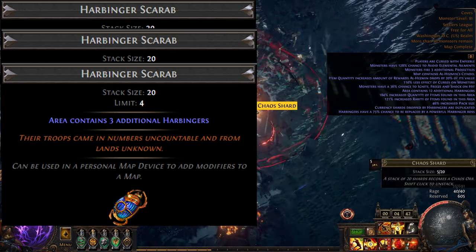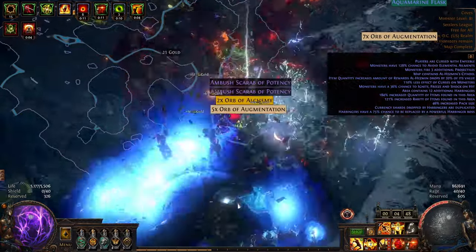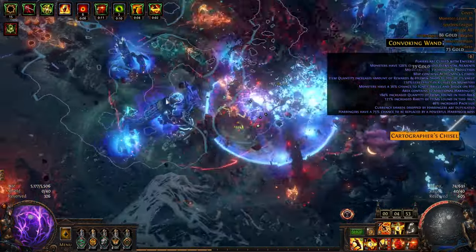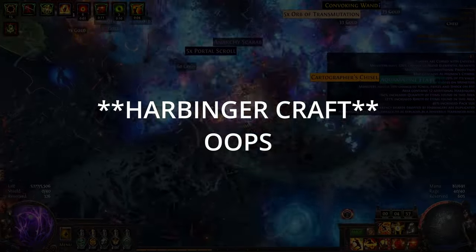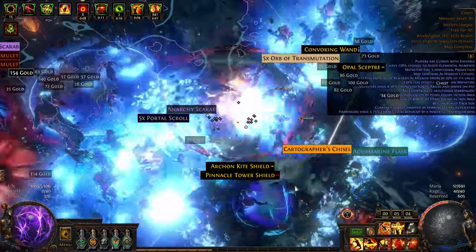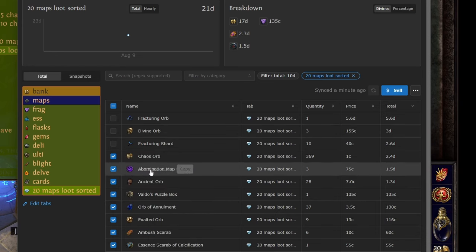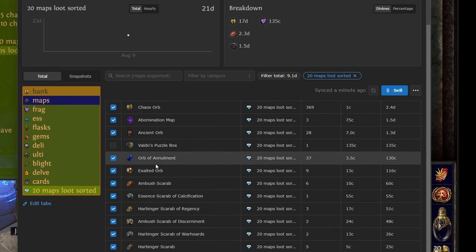I used 3 Harbinger Scarabs, a Regency, and a War Horde. To oversimplify the cost, assuming Regency and War Horde Scarabs are 50C — and this will include the Chisel cost and the map since I'm just running whatever drops — Harbinger Scarabs are 5C each, Anarchy Craft is 4C, so we're looking at about 69C a map. You'll probably spend less than that, but for 20 maps it's like 8 divines. As you can see by this graph, minus all the lucky loot you probably won't see in 20 maps, it's pretty much break even or make a little bit of currency.